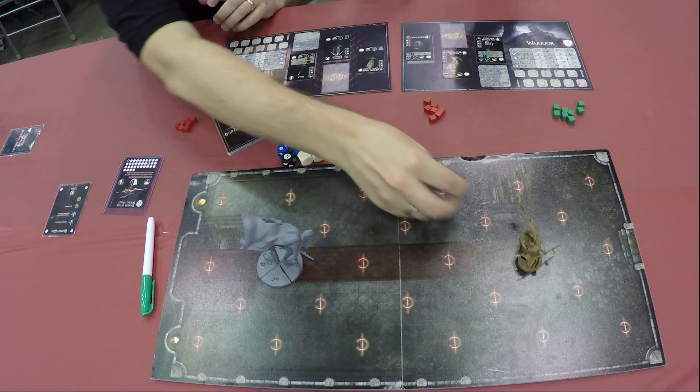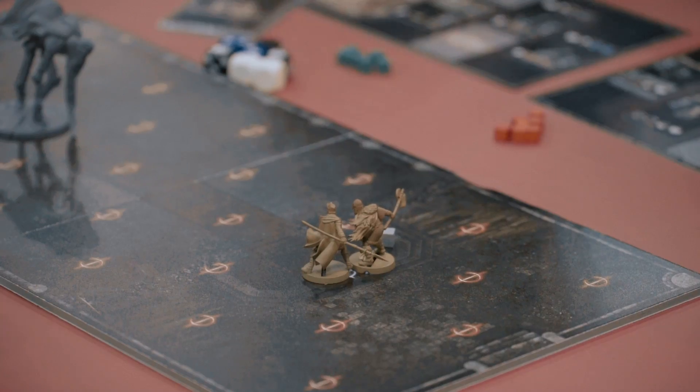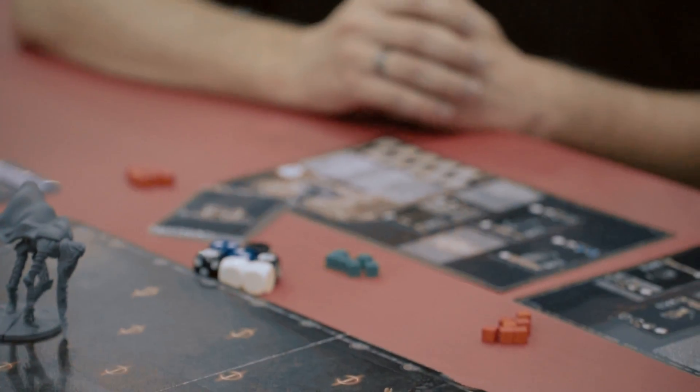We'll put the aggro token on the warrior — these are not the final components. This will be an actual aggro token with Dark Souls iconography. The game is still in development; we have a lot of the character stuff done and a lot of the treasure done, but the final visuals are still in progress. There's also a lot of expansion content you might have seen on the Kickstarter — lots of big mega bosses to develop still and lots of cool special experiences that add on and enhance the game.